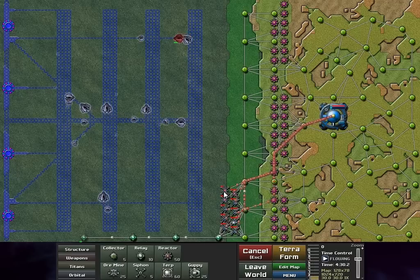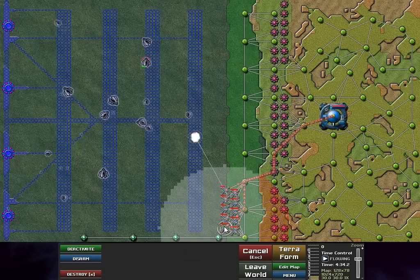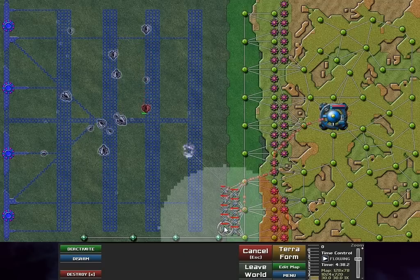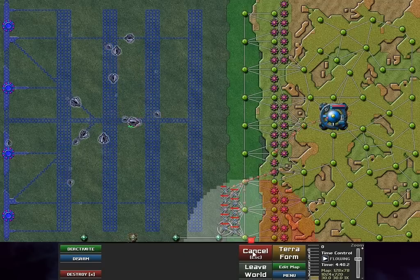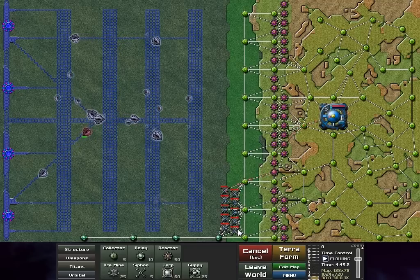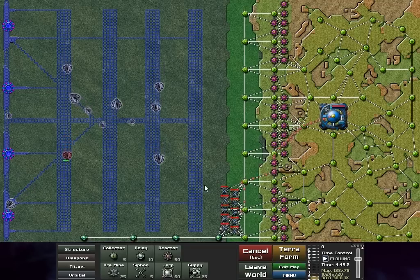You can see the snipers operating now. They have a healthy range and when a runner gets in range they shoot. They're not the cheapest unit to operate — they consume a healthy amount of ammunition per shot — but they can keep runners at bay and push them away.